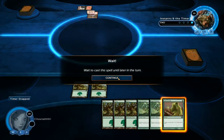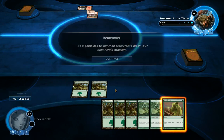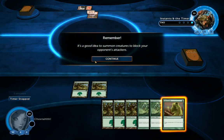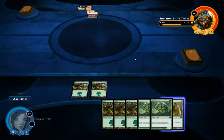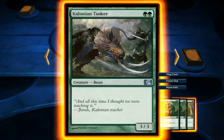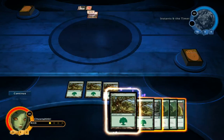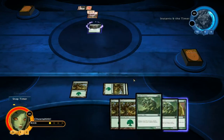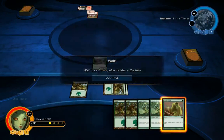I can actually use it now if I wanted, on his creature, which would be pointless. So obviously I'm going to wait. The game kind of bugged out there — not sure what happened, but we've escaped it. So now I've drawn the creature: Colossal Tusker, 2 mana. The good thing is, because I have 3 mana this turn, I'll be able to play this creature, and I have enough spare mana to play this Giant Growth if I need it.